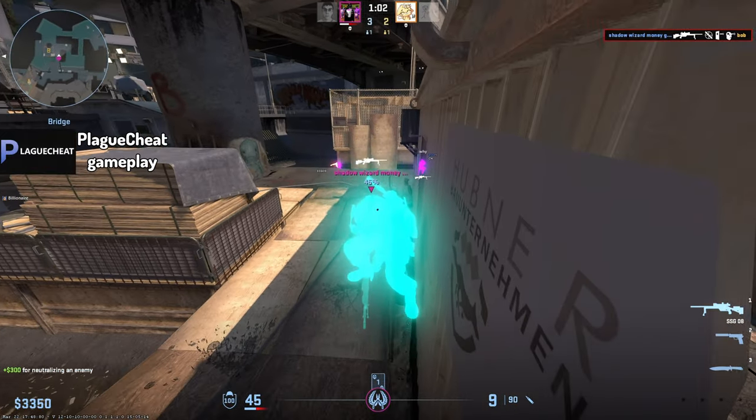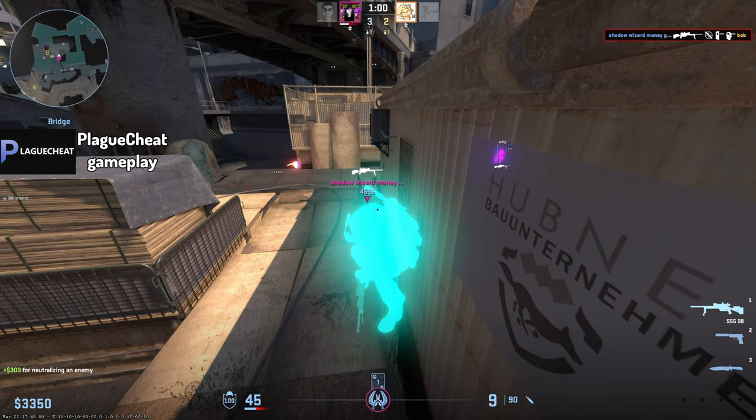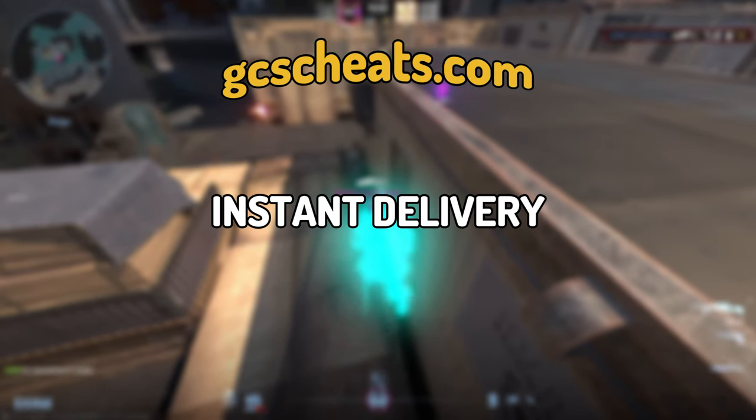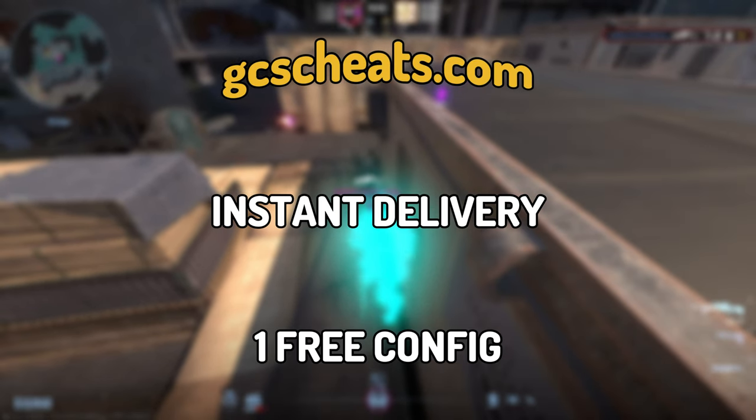So, if you value getting the job done efficiently without spending too much, Plague Cheat is the way to go. Buying it from the link in the description from GCS Cheats, you're getting instant delivery and one free config — you can't beat that deal.